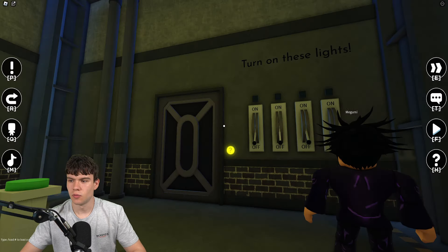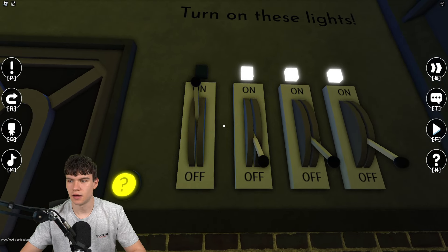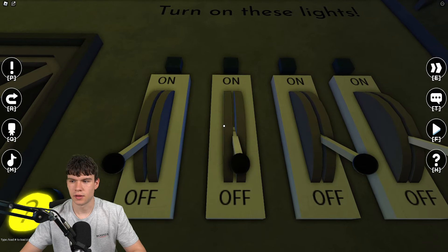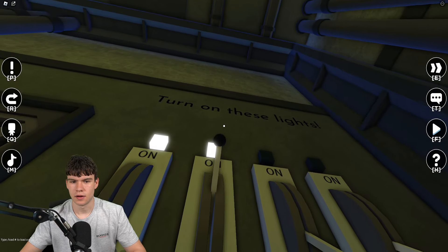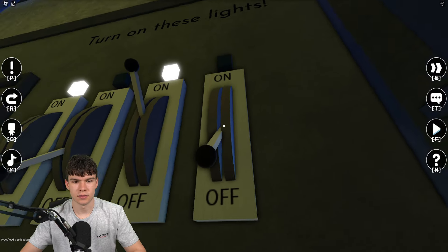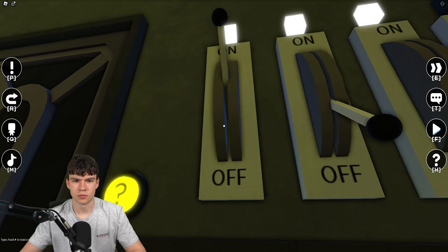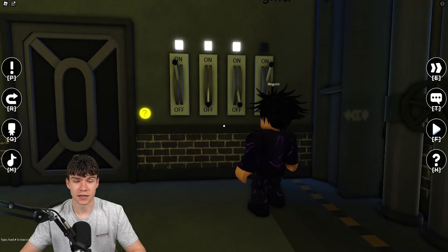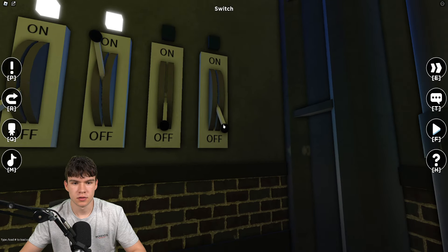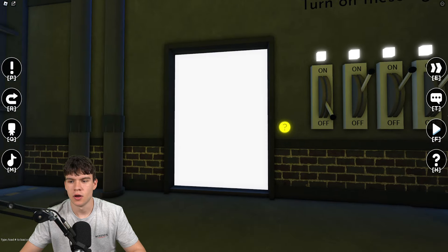For this next area, turn that on — this will turn on these switches. Do that, then that, then this one over there. Put it down, then put this one up, then the next one. Pretty much you need to flip this one, then this one, and this one, and that's going to put all of them on.